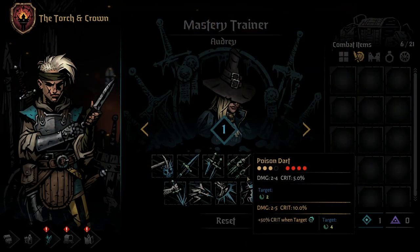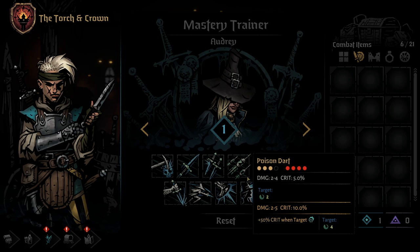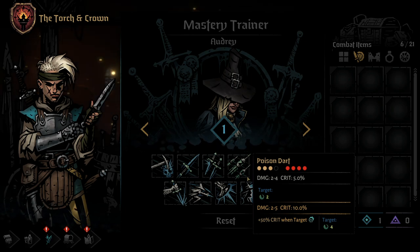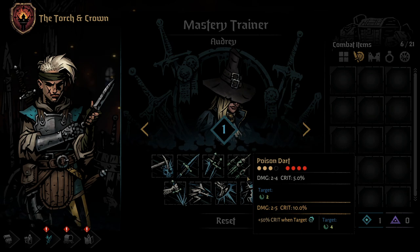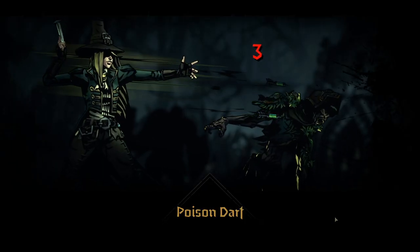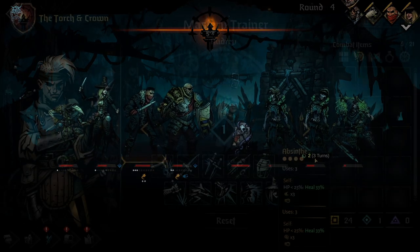The fourth skill for the Grave Robber is Poison Dart. Poison Dart can be used from any position other than the front and can hit any enemy position. It deals relatively low damage but also leaves an enemy with a Blight damage over time effect. Using a Mastery Point here will increase the top-end damage slightly, double the crit chance to 10%, and double the Blight damage to 4 per tick. In addition, the move will now consume an enemy's combo token for a 50% additional chance to crit. This is important because a move that applies a DOT will have its max duration increased to 5 rounds from the standard 3, giving you 8 more total damage from the Blight.